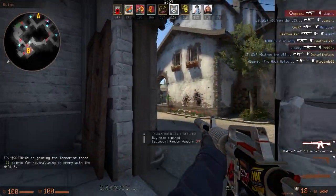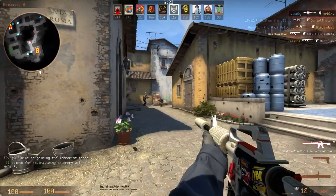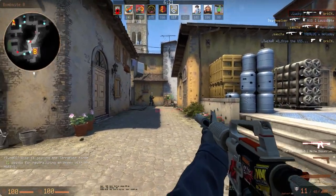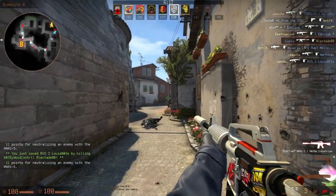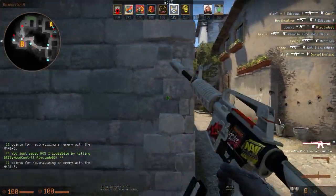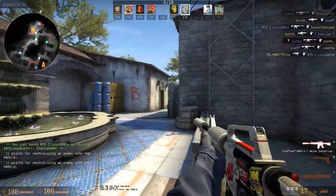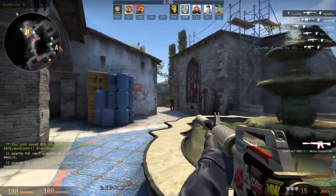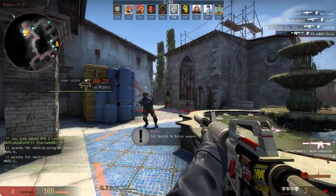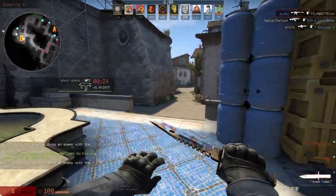Our next game mode is Boom Headshot — probably from the iconic Boom Headshot guy. This is essentially just, as it already says, guys without any head armor, so you can one-tap them with the USP, which is kind of funny if they have an AK and you kill them with it. Stuff like the M4A1-S or the M4 in general can now also kill with one headshot, so it mixes the gameplay up a little bit and makes it more interesting — but overall, it's just like what we already had before with the community game modes.